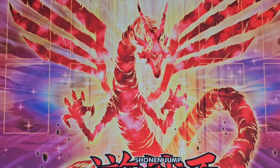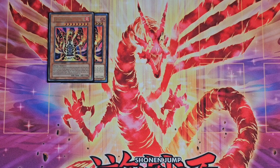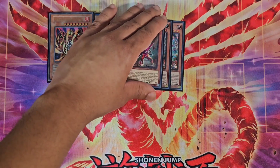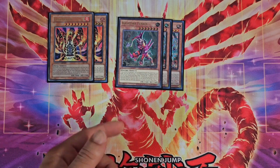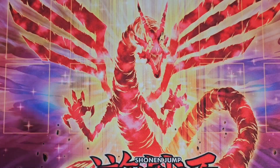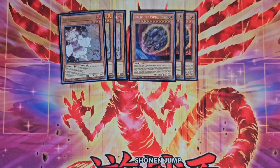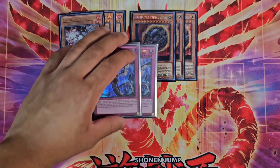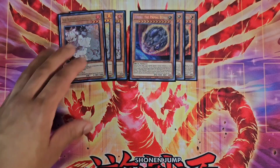Before we get into our hand trap lineup, here are a few other monsters we play. We run two Lava Golem — really good going second — and three Castaer Hero and Rear, pretty self-explanatory, good going first and second with additional utility I'll show you soon. For our hand trap lineup, we run three Ash Blossom & Joyous Spring, three Nibiru, plus two Infinite Impermanence — really good for the strategy.